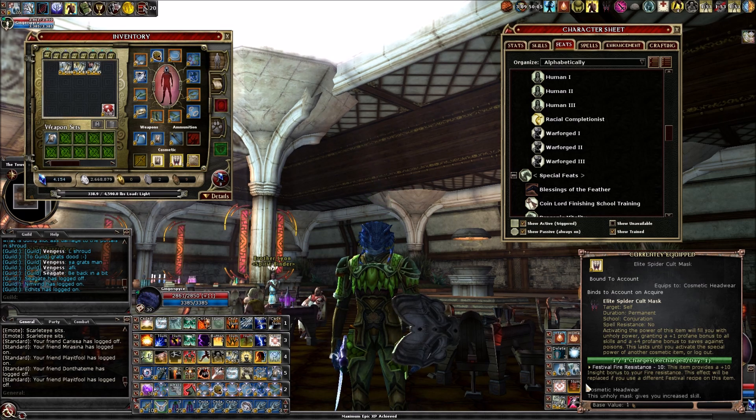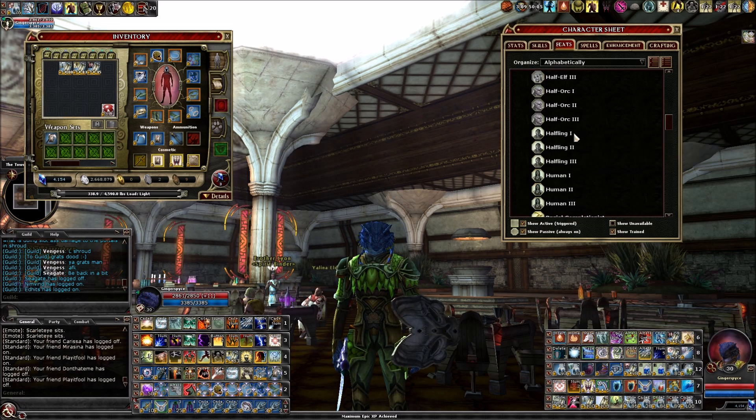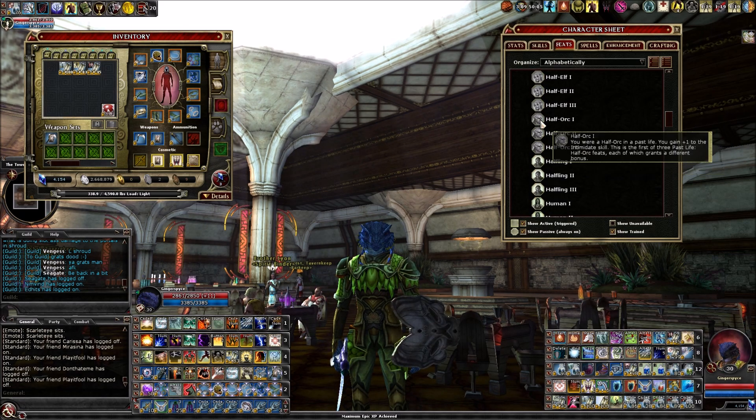I'm also getting one from the Spider Cult Mask. I don't think this item is available anymore — it was a pre-order item back when Menace of the Underdark launched. The elite version came with a super bonus package. That's one point. I also get a point from having the first Half-Orc past life, which gives plus one to intimidate.